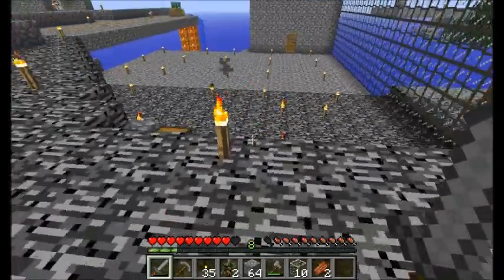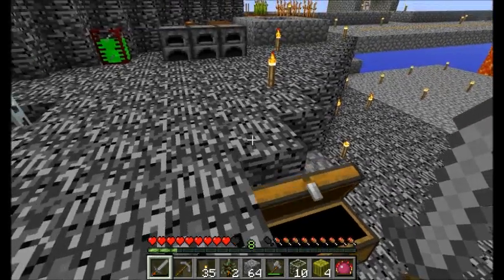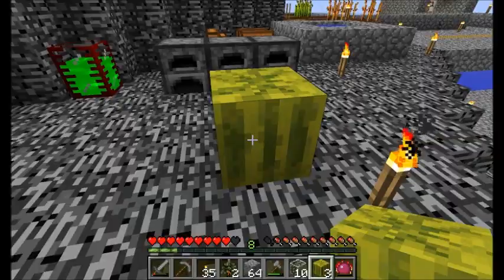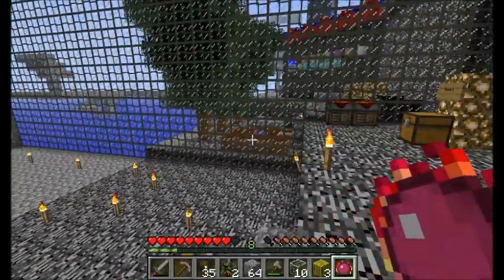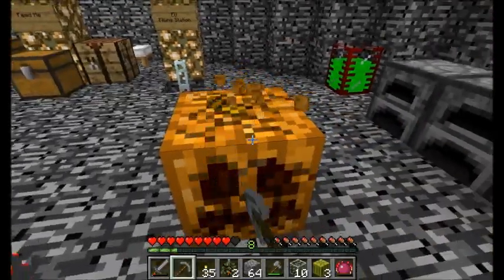You ready for this? Alright, here's a trick for those of you watching — Direwolf20 placing a melon. You ready? Put down melon. Philosopher's Stone. Is he looking? He's not looking. Boom — what's up pumpkin! Take that Nearby.